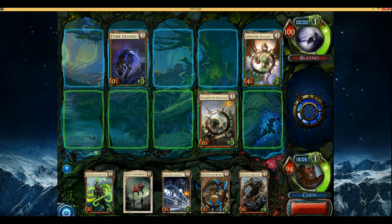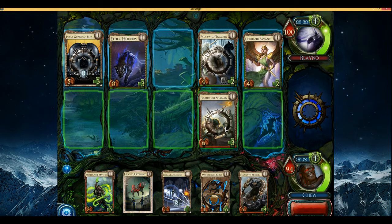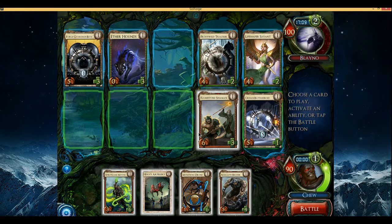Battle Droid could be good. Our opponent is not playing a Necrium, so that makes it better. Battle Droid and Bruiser is actually pretty good because it makes the Battle Droid even harder to kill. Battle Droid in front of Savant is currently looking pretty good. Munitions Drone is also interesting — I could use Flamestoke Shaman to give it haste and then go ahead and buff something, which is pretty cool.